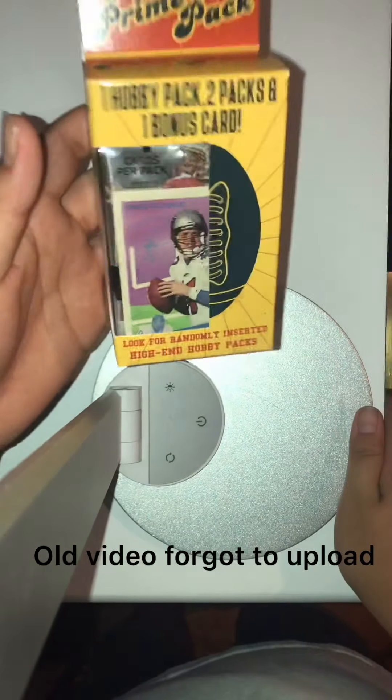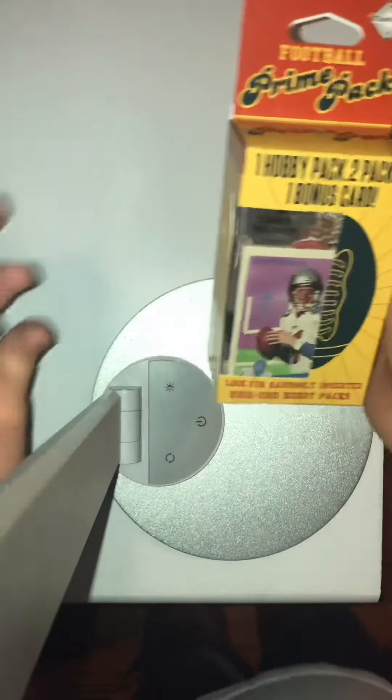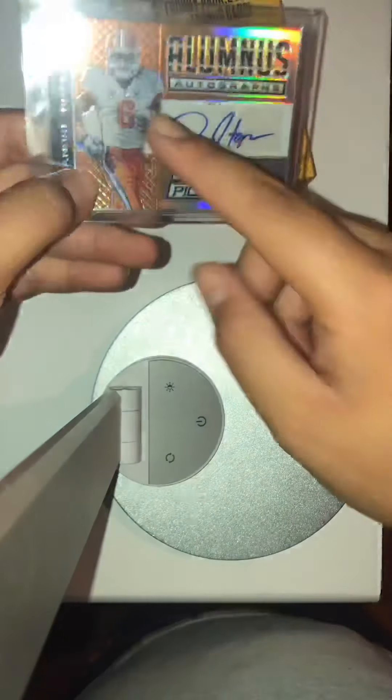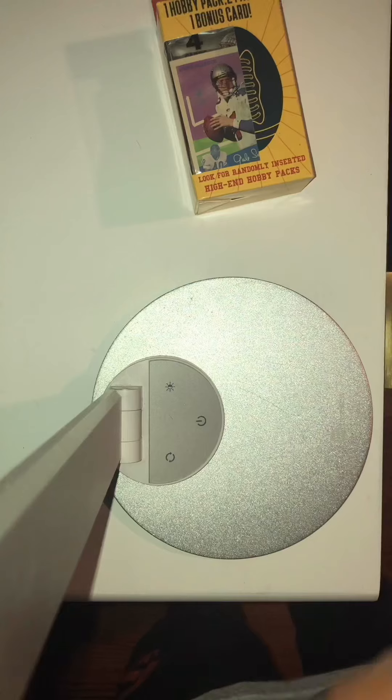What's going on guys, Packs and Packs 87 here. Today we're back with football prime packs. Last time I opened up a box of this I pulled a 1-of-1 DeAndre Hopkins draft picks — as you can see, a one-of-one cool card of him in his Clemson uniform. Let's see if we can pull anything somewhat cool like that, so let's get into it.